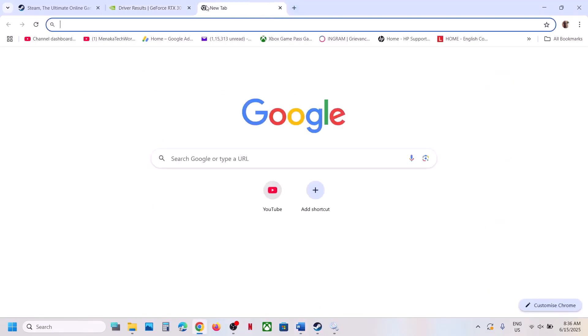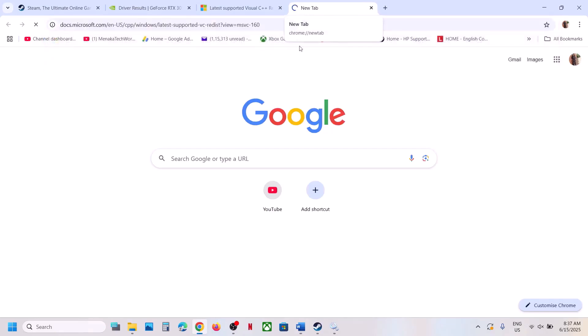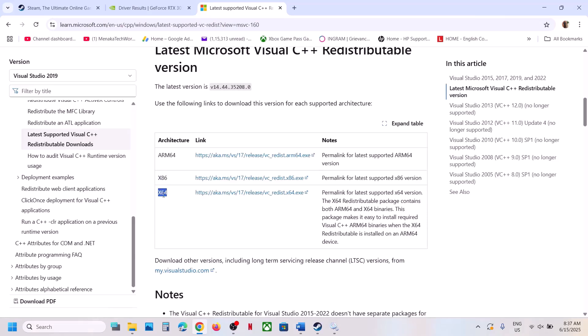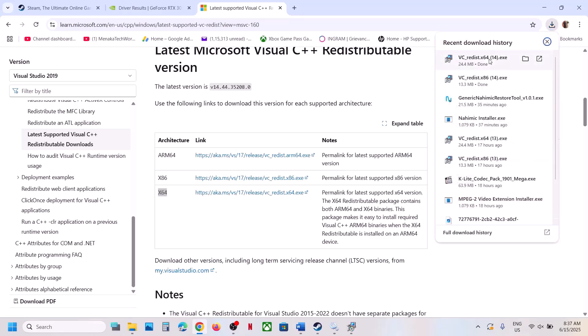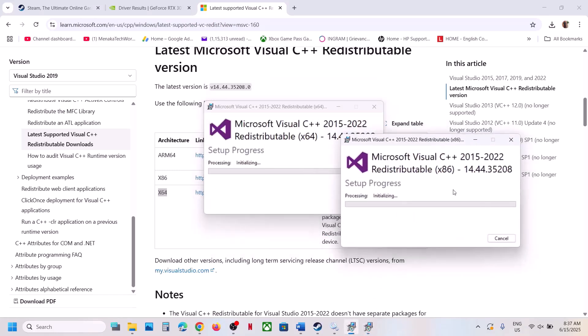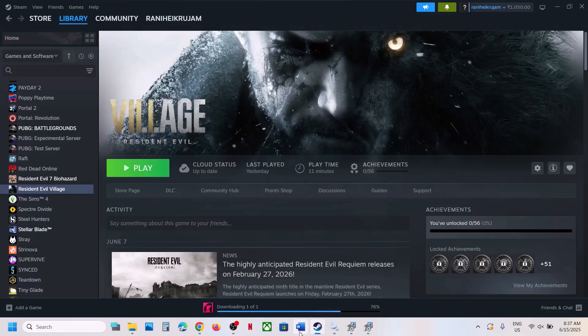The next step is to install Visual C++ files. Copy the link from the video description and open it in a browser — it will take you to the Microsoft website. Download both the x86 and x64 versions. Run each exe file; if you see a Repair option click Repair, if you see Install click Install. Click Yes to allow and let the installation complete. Make sure both files are installed, then restart your computer, and after the restart launch the game.